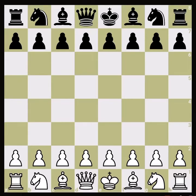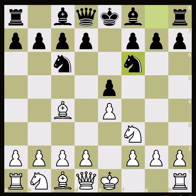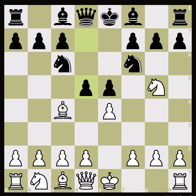This is the third part of Fried Liver Attack in depth. Today we want to discuss Bishop e7. Last time we discussed Rook b8 at move 8. This time we are going to talk about Bishop e7.